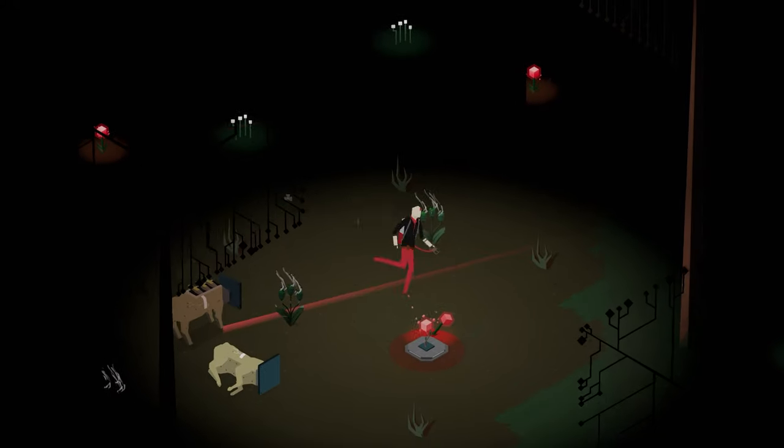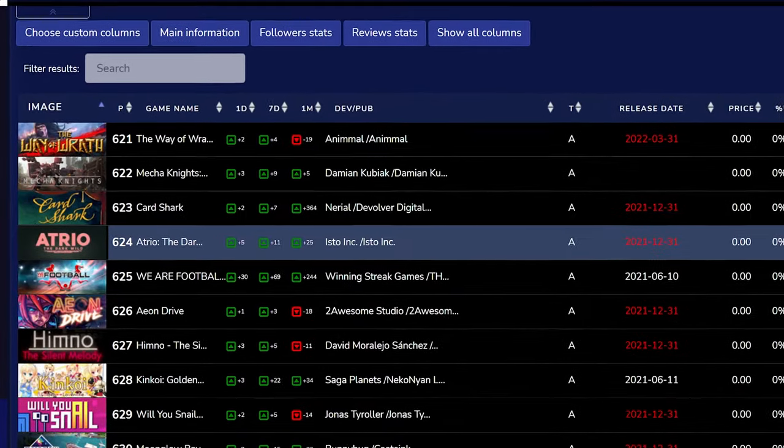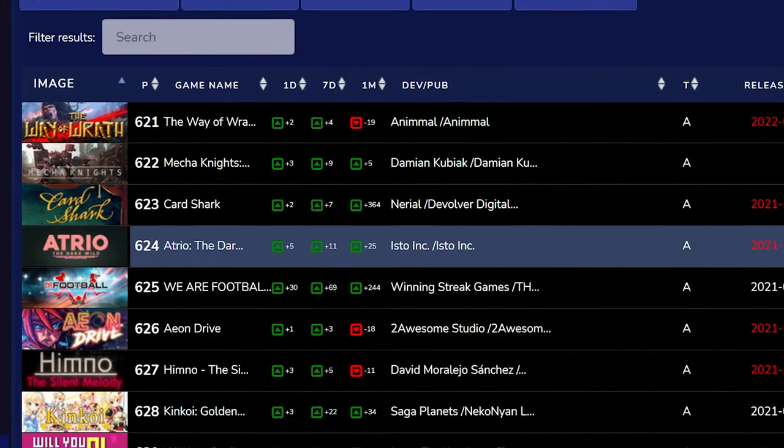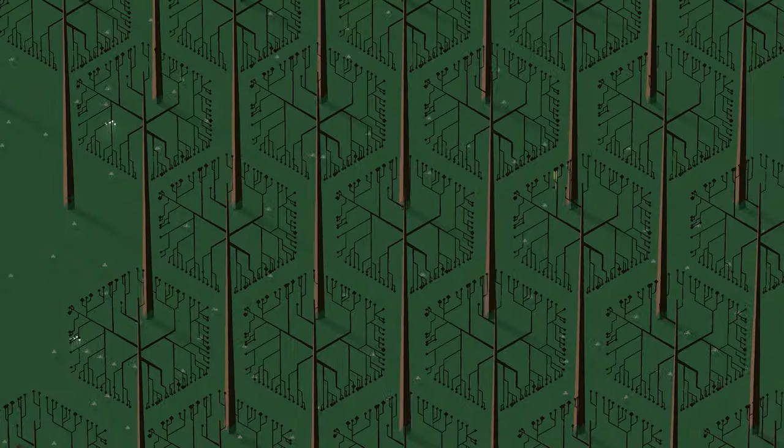Atrio is a survival meets automation game where you capture creatures and add them into your assembly line, and we're currently the 624th most wishlisted game on Steam. We're trying to break that top 500, so go wishlist the game.